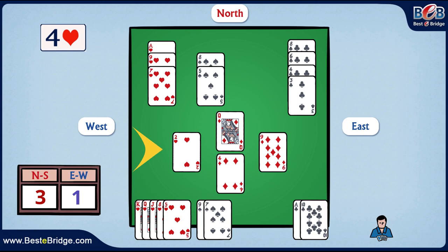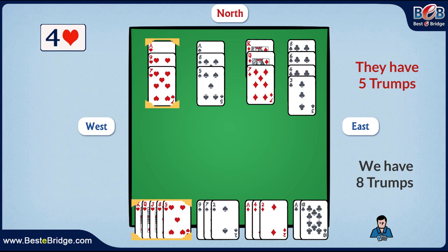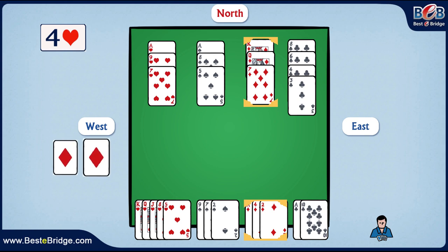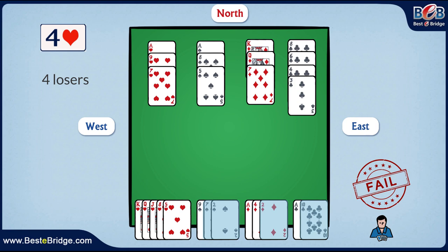Oh dear — West ruffs and wins the trick. Just a minute, what just happened? Where did we go wrong? Well, apparently we were blinded by our eight trumps and ignored the fact that the opponents held the remaining five cards, which means that they too have ruffing power. We played our diamond suit complacently, and it turned out that West was short in the suit, as he had only two diamond cards. In the third diamond round, West took advantage of this, played a trump, and won the trick. So now, in addition to the two losers in spades and the loser in clubs, we have yet another loser in the diamond suit, which we didn't anticipate at all. This means we will not be able to make the contract, which appeared to be simple and straightforward in the beginning.